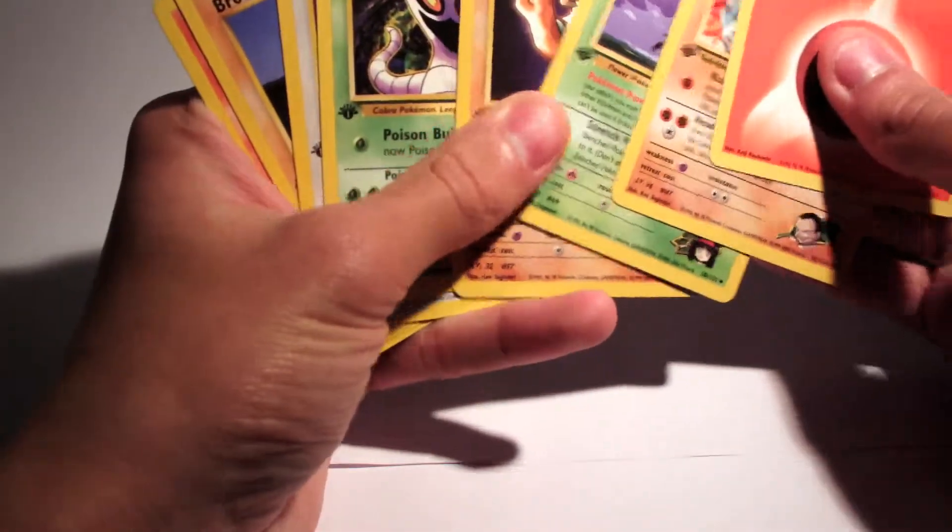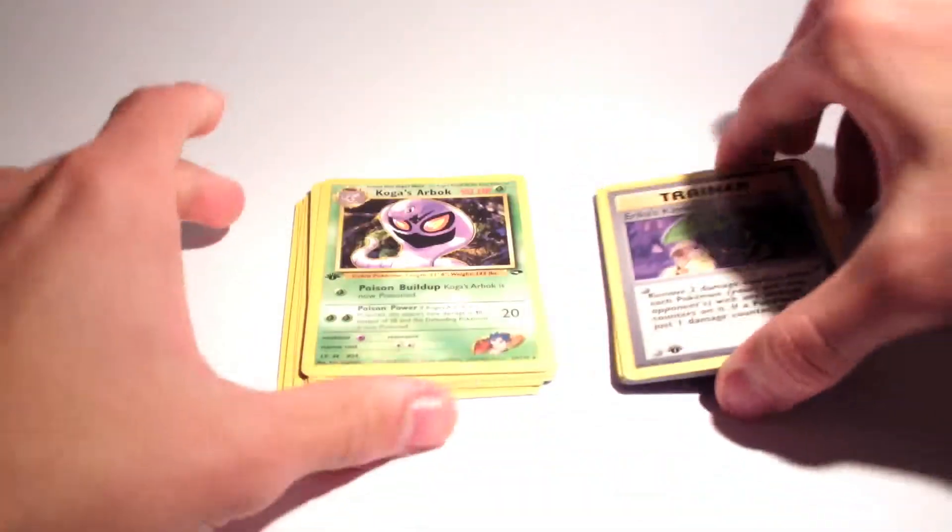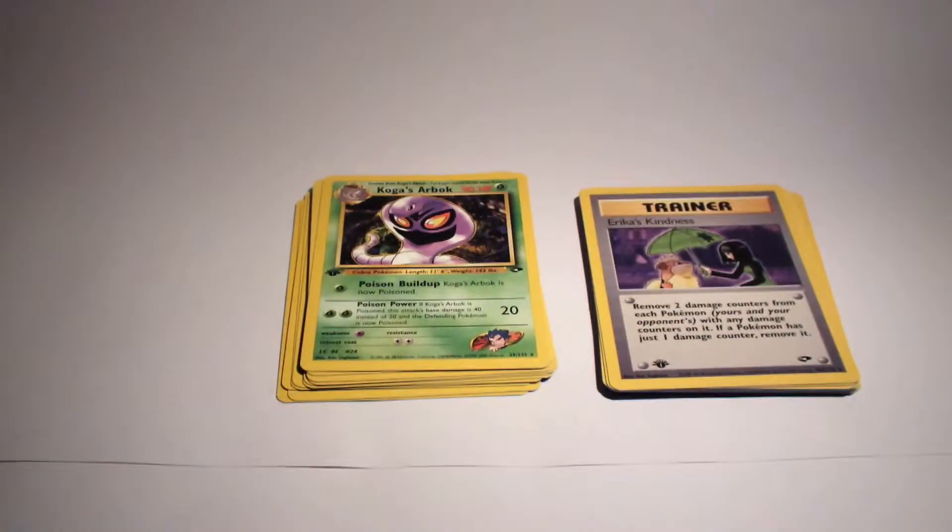Really, really cool cards. Quick recap: the Arbok was our rare in the second pack, and Erika's Kindness in the first pack. Pretty cool cards. Be sure to subscribe so you can watch out for my next openings. Thanks for watching, comment and like as well, please.